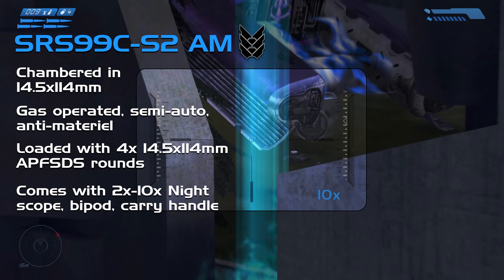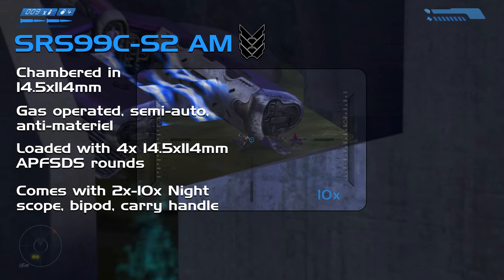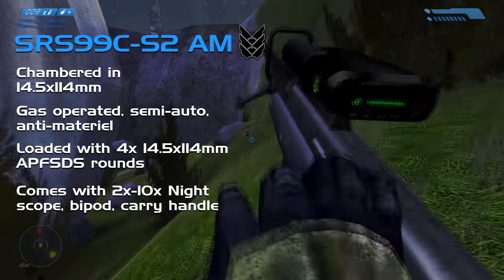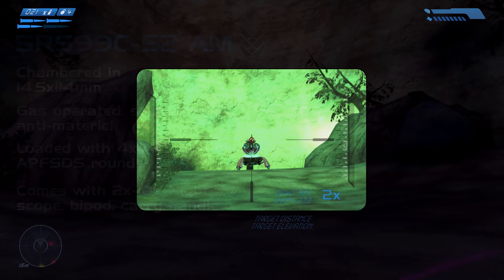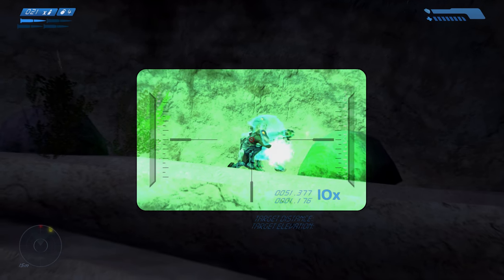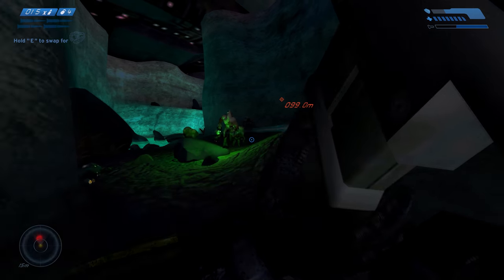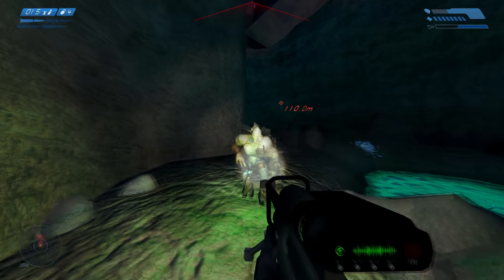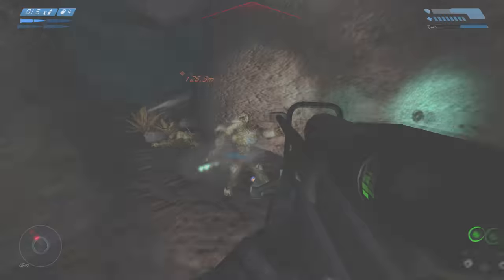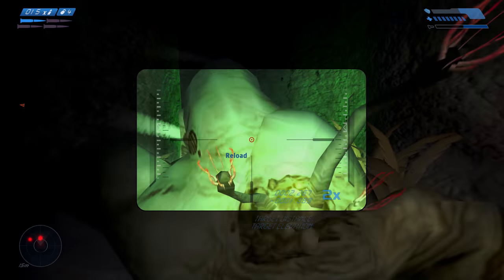To go with its immense power, it comes with a telescopic scope offering 2x and 10x magnification, complementing its effective range of 2,300 metres, plus a sturdy bipod and carry handle — which makes sense given its almost 187cm long barrel. The only target the SRS-99 isn't lethal against is the Flood, as the rounds are so powerful they tend to go straight through them rather than causing widespread damage, hence why shotguns are more useful against them.